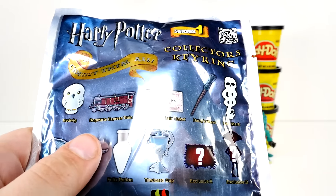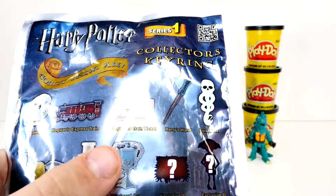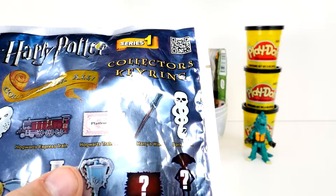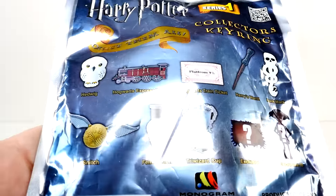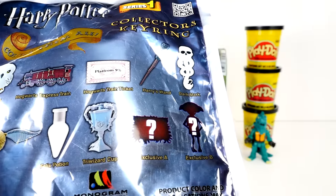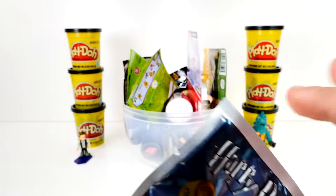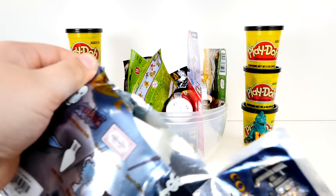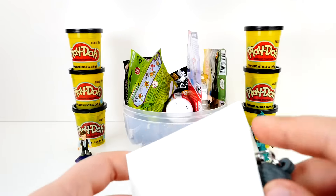We can get Hedwig, the Hogwarts Express, a Hogwarts train ticket, Harry's wand, Dark Mark, a golden snitch, a Felix potion, a wizard cup, and some exclusives. So let's get it open. This one has a tear strip. Let's see what it is.